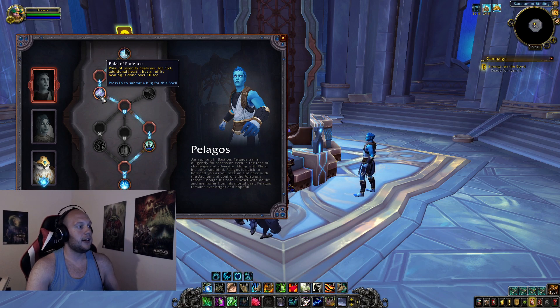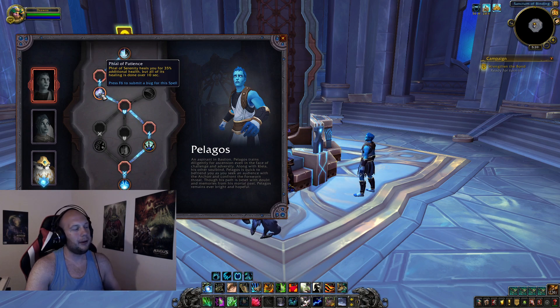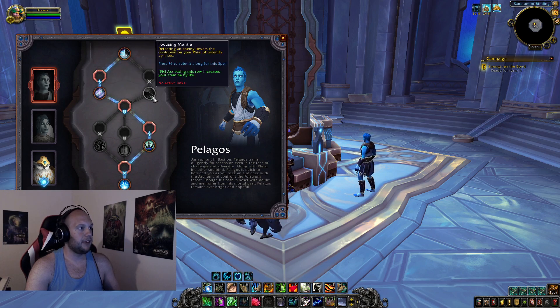On the second tier, Vial of Serenity now heals you for an additional 35% health as a heal-over-time effect. That has synergy with our mastery, and extra HoT effects mean a really strong heal — super powerful for your self-defense along with versatility. I'm already liking this talent tree for Restoration Druid in PvP and I'm only two tiers in.